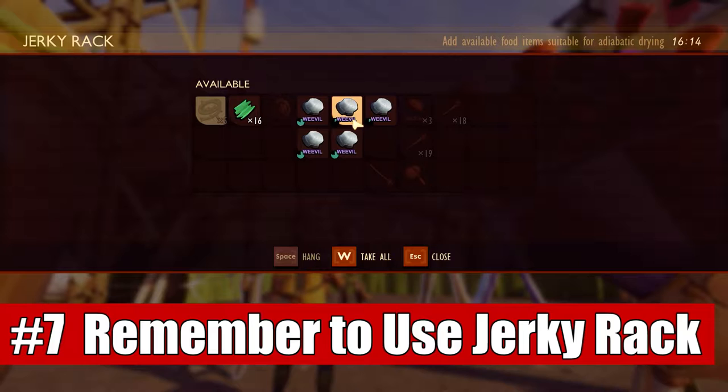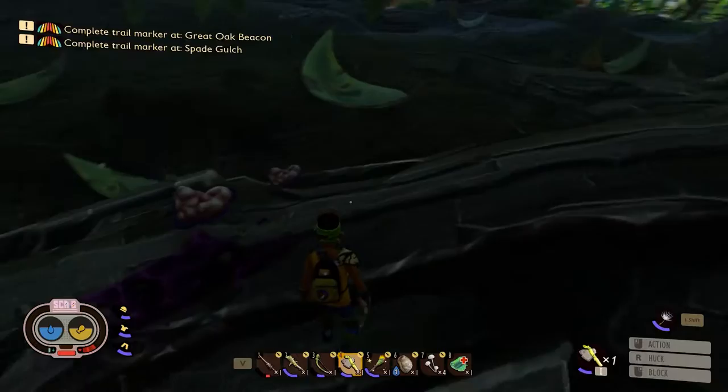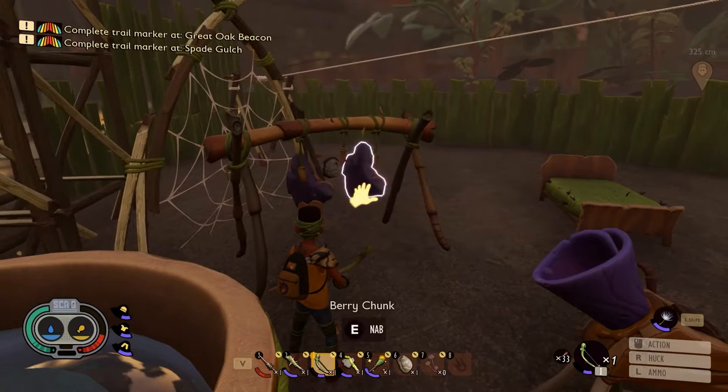Seven is to remember to use your jerky racks. A lot of people build them, use them once or twice, and then totally forget about them. Jerky racks are incredibly useful for a number of different reasons. First off, you don't have to farm nearly as many berries if you just turn your berries into leather by drying them on the rack. It only takes one leather instead of three when you would normally craft it at a workbench, so using that drying rack will save you a ton of resource grinding.